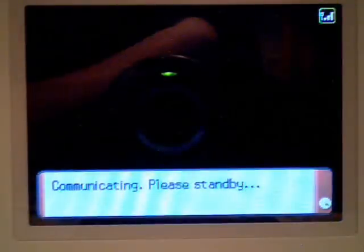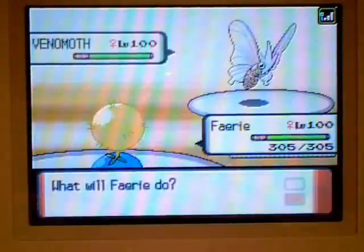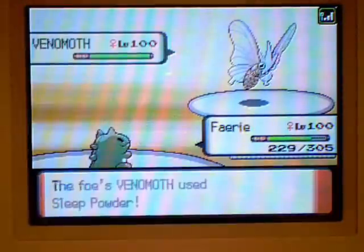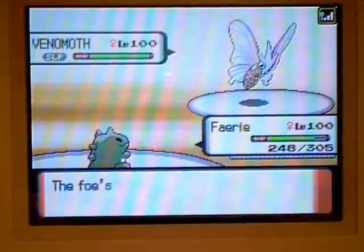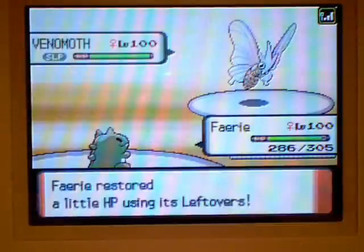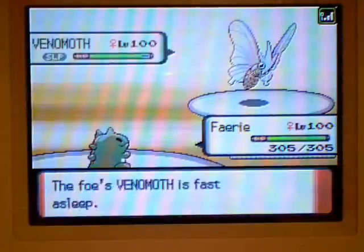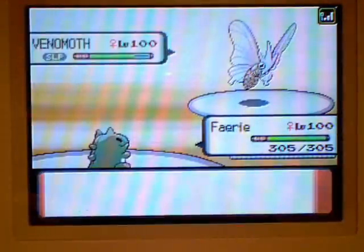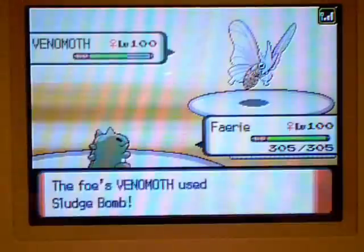We've got a match for his Gold over here, and I'm gonna try something different. Instead of trying to sweep, I'm gonna try to stall him out. I'm a little worried he's gonna have a Lum Berry or something, and I think he's gonna want to put some sort of powder on me. So I go for Sub first, and he made the wrong move and went for Sleep Powder himself, which I block. I should have Encored him there to keep him stuck on Sleep Powder, but I still have a Sub for the rest of the match.